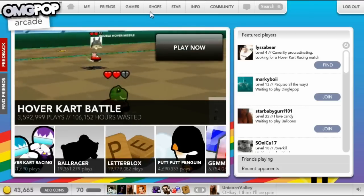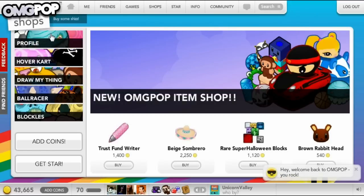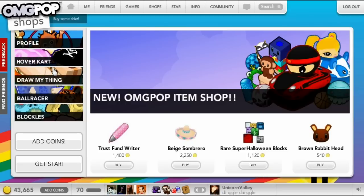That's pretty much all the games. Now there's Shops. If you go to All Shops, you can see there are shops for your profile, for Hover Kart Battle, Party, and Racing. Party is a star-owned game currently in beta testing. There's also Blue New Plus in beta testing for star members only. There's a Draw My Thing shop with pens, clocks, and power-ups, and there's also shops for Ball Racer and Blockles.